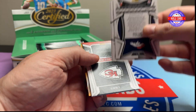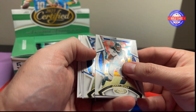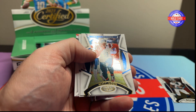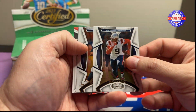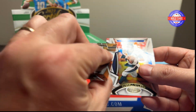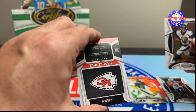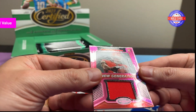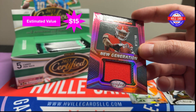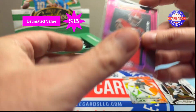Pack one. We've got Jerry Jeudy — Roll Tide. Matt Judon. Russell Wilson. A CJ Gardner-Johnson on the Gold Team. And then this is just a mem — Rasheed Rice out of 299, number 73 out of 299.